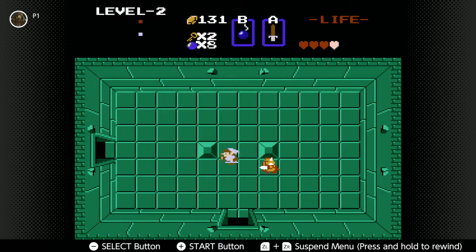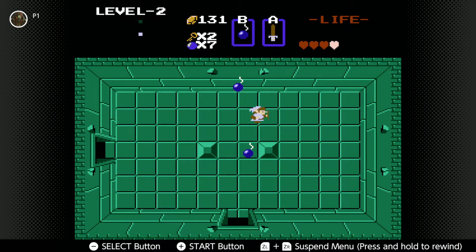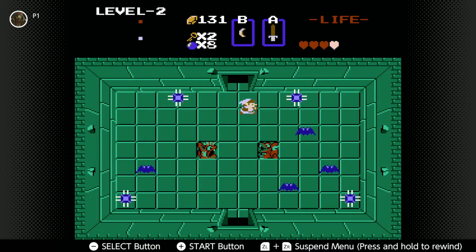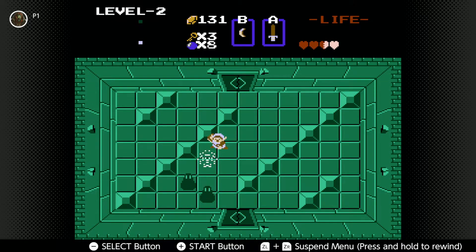I'm glad I'm getting a lot of bombs now — honestly, I could use them. Speaking of bombs, is there anything else in this room? Just making sure. There's a key — that'll help. Another key.